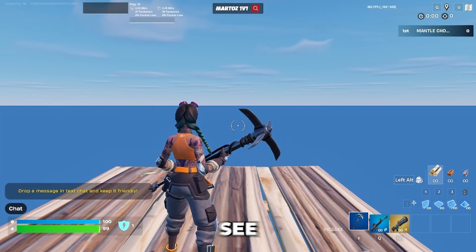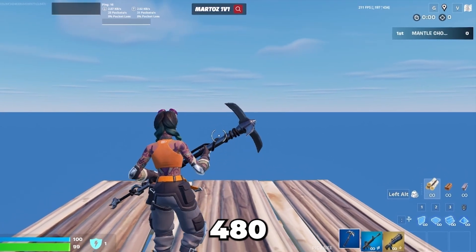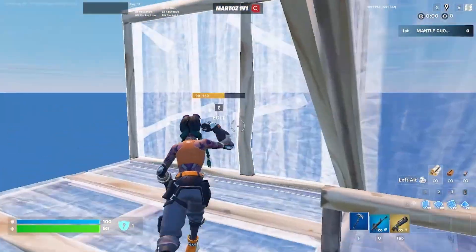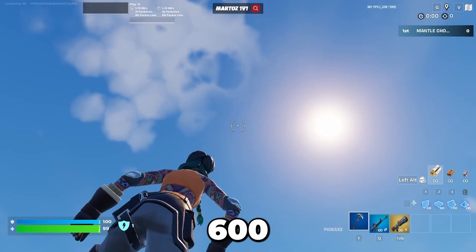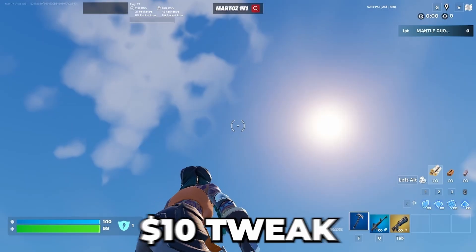Alright, so now as you can see, when I'm just walking around I'm getting up to 480 to 500 FPS, and I'm much lower delay than before. And when I look straight up and do an emote, now I'm getting almost 600 FPS. So this is like a 50 to 100 FPS boost with a $10 tweak.